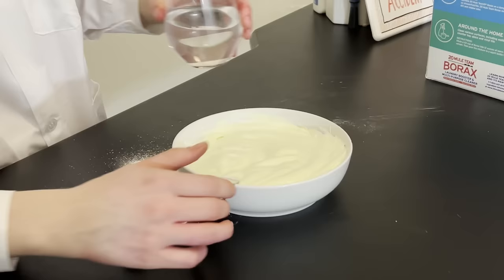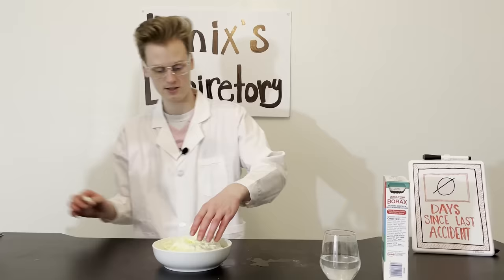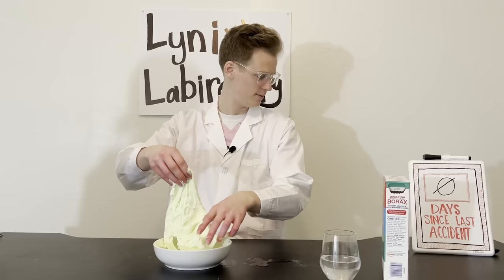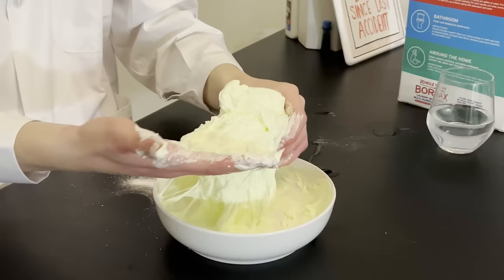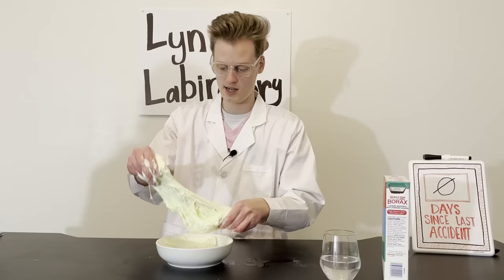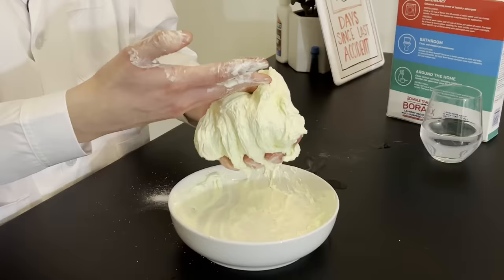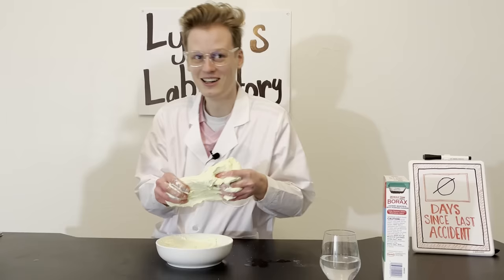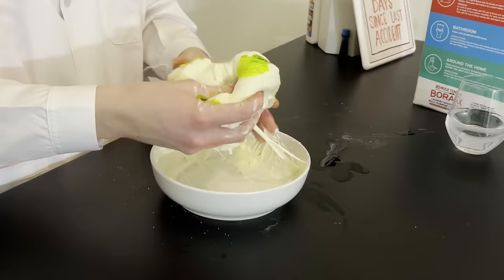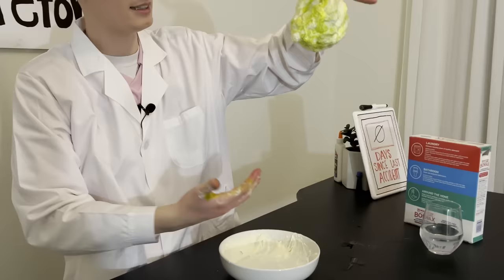We're going to pour a little bit on top and mix it up. Look at that — it started off as whipped cream and Elmer's glue, and now look at that! It's the weirdest texture of all time. We added a bit more green to make it about the right color, and now we have our green slime ball in real life. Imagine in Minecraft you're holding a slime ball — this is what you're picking up in real life. That's kind of crazy if you think about it.